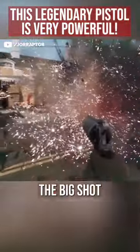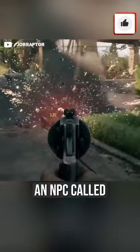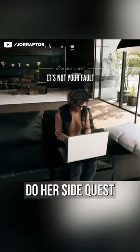You want to get the Big Shot in Dead Island 2 — it's a legendary pistol with shotgun ammo that functions as a grenade launcher, and the final shot deals even more damage. You get it from an NPC called Luciana, who was in Emma's house after completing the main story. Do her side quest and then this amazing gun is yours.